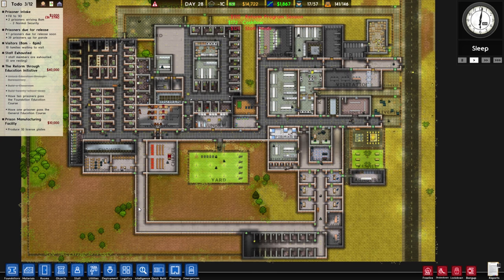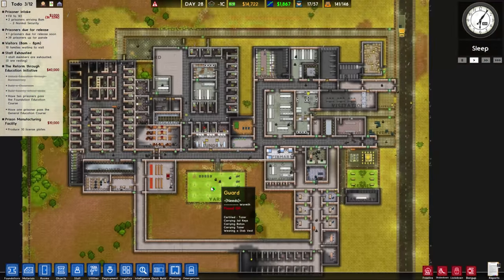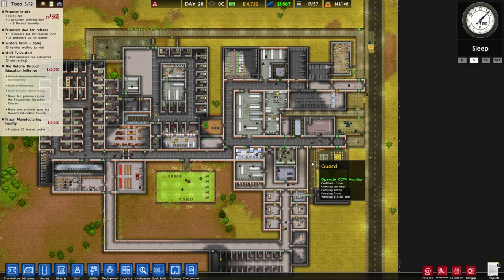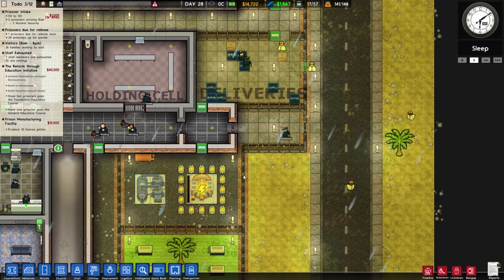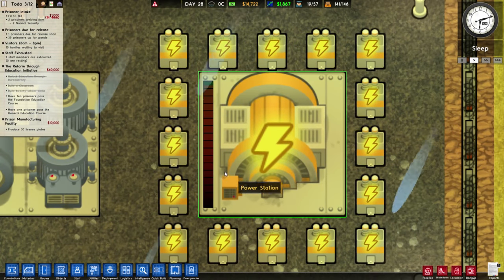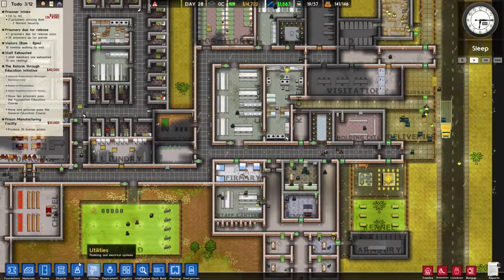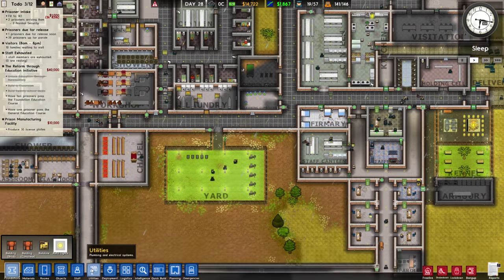Welcome back to Let's Play Prison Architect. We're back in our prison where things are looking okay — I don't want to say great, because look at this disaster with electricity. We need more power, we actually do.